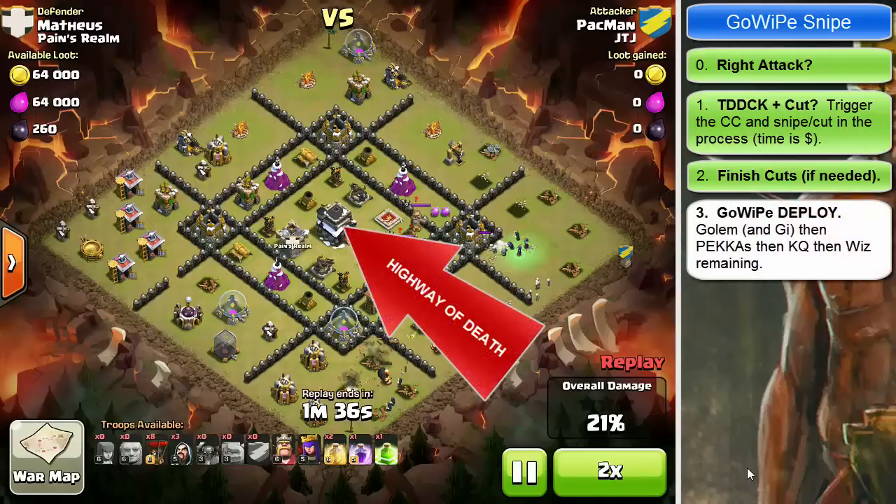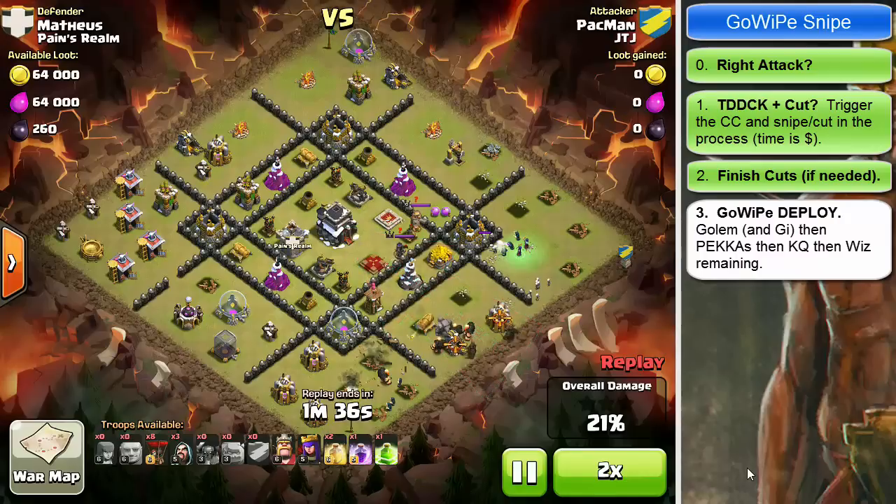Now that we've built the highway of death, let's drive the go-wipe up into the mid. First drop your golems and/or giants — Pac-Man didn't have enough for a full golem but had enough for three extra giants, which is a good move. Then follow those up with your king and queen.